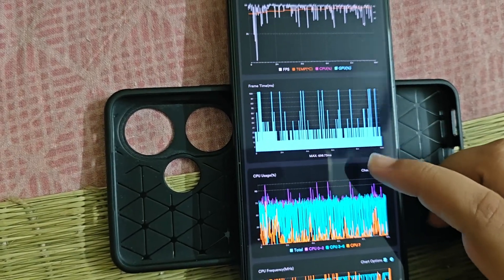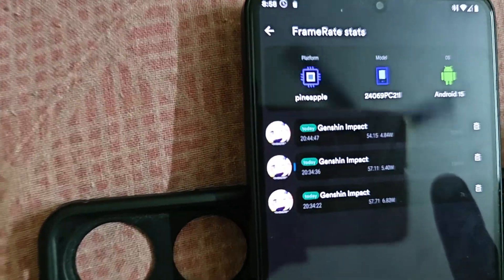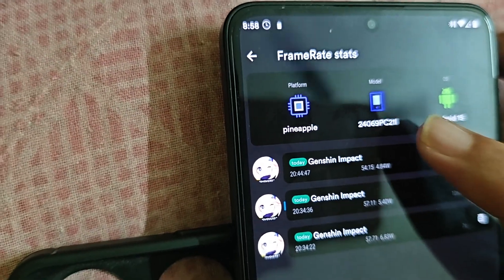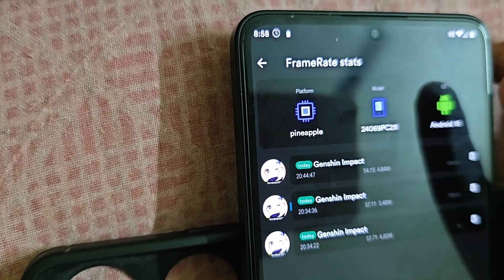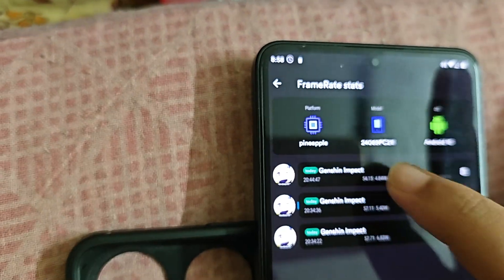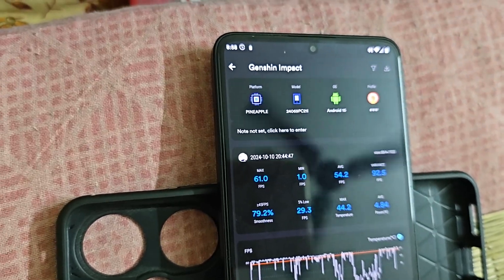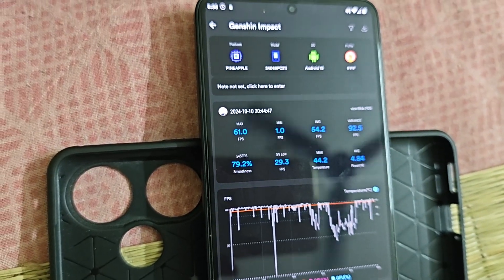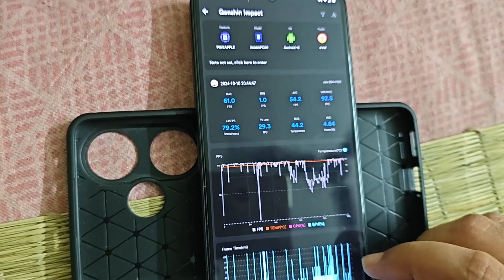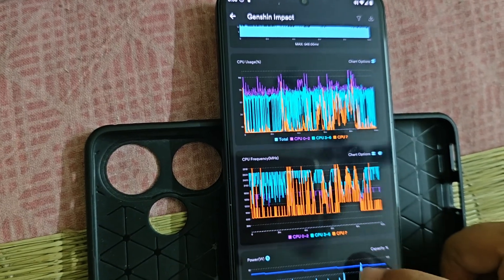Frame time, CPU usage, CPU frequency, power drain — this is on the stock thermal, not performance mode. I'm using the gaming thermal that comes by default, nothing extra. This was for 10 minutes, and the above session was also 10 minutes. The average was a bit lower in the second session because the device was heating, so FPS dropped. Temperature hit 44.2°C. Since it's the beta build of Android 15, the first DubFest build, I'm pretty happy with the performance.